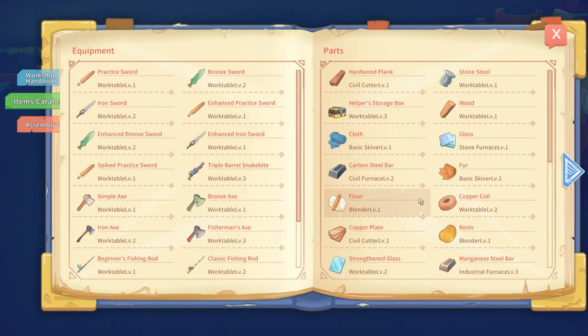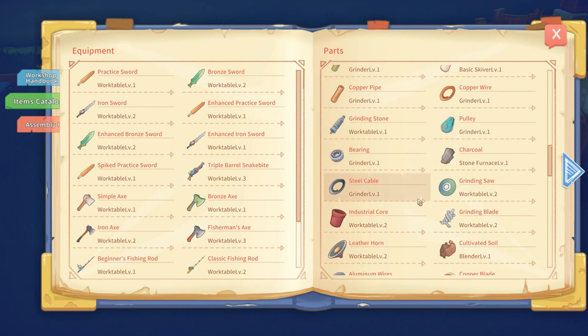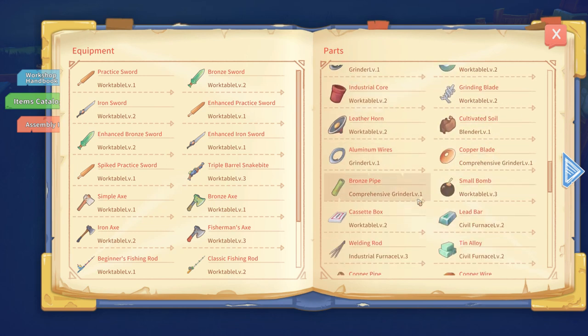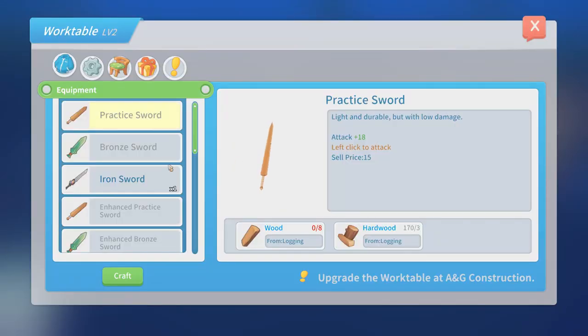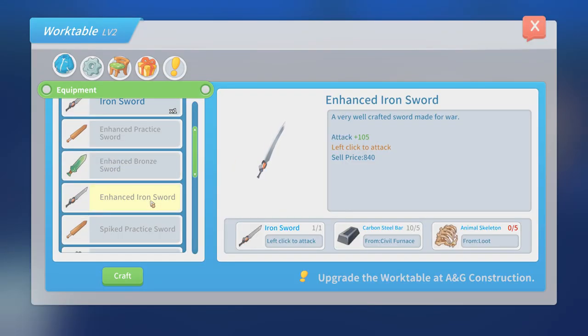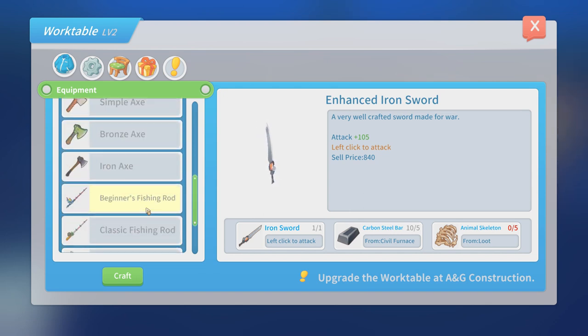So item category - let's see if I can find the welding rods. Industrial furnace level 3 - holy crap! Iron sword I can make, enhanced iron sword. So that's a 105 attack and I'm at 90 - that's a pretty good increase. Takes a few carbon steel, but animal skeletons? That's above my pay grade right now.